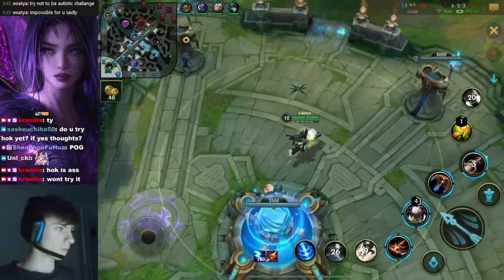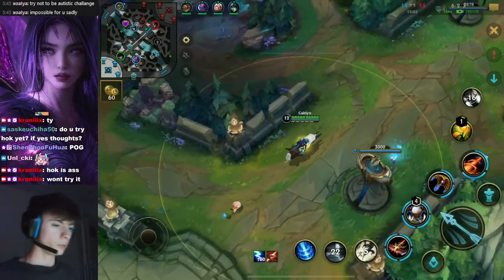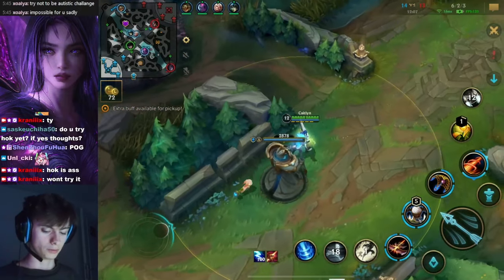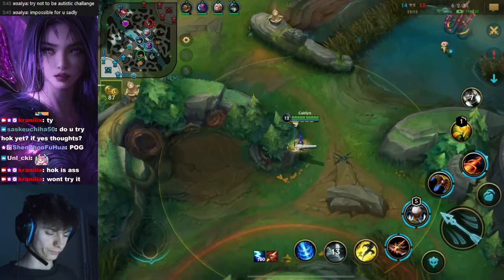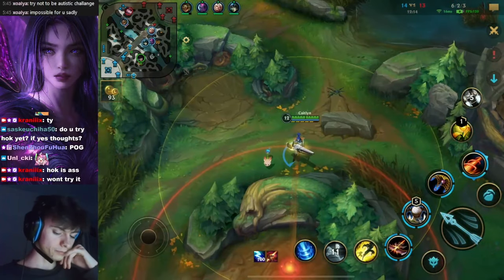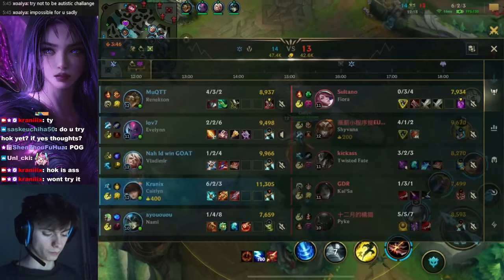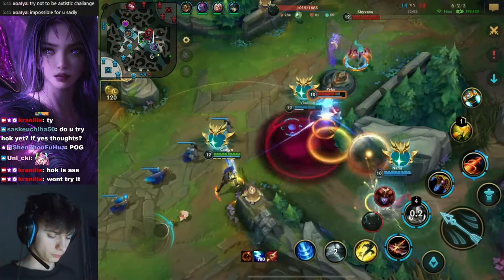Honestly, with the new Infinity Edge buffs coming in, I still don't know if you can actually build it on a lot of ADCs without throwing your life away. Because don't forget, you lose up to 180 HP or something — just gone. That's like late-game bone plating just removed. And you know that as an ADC you just die instantly already. So is it really worth it?